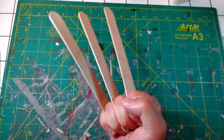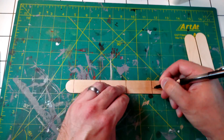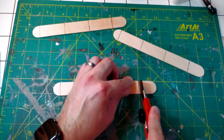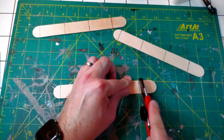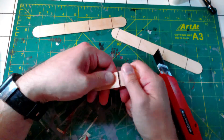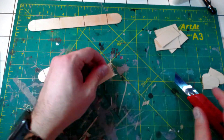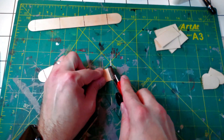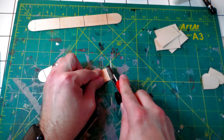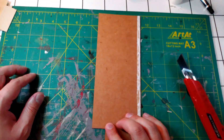Measure on a depressor how big you would like your door, and using your hobby knife, score them so they have a breaking point. Using your hands, slowly wiggle them back and forth until they eventually come apart. If there are splinters on the ends, just cut them off using your hobby knife. Then using the cereal card, measure out the outlines of each door.